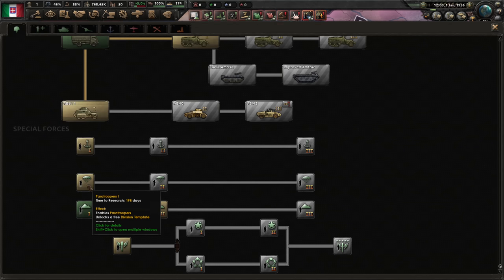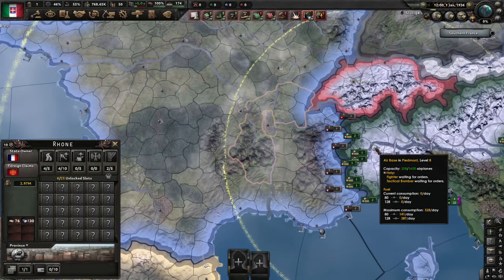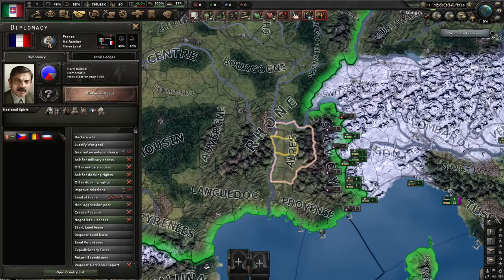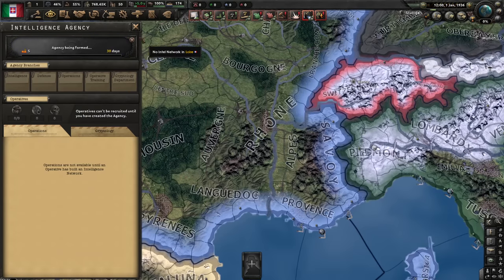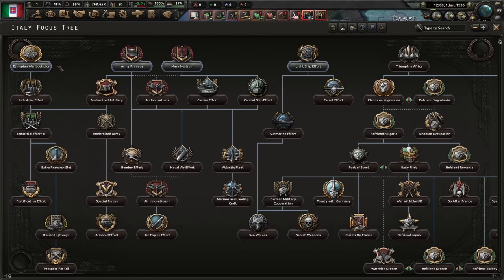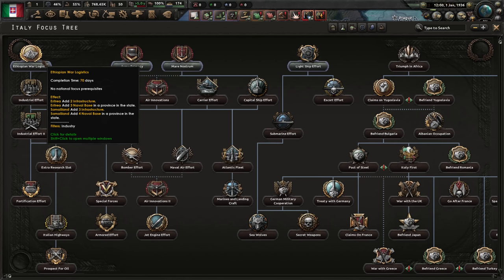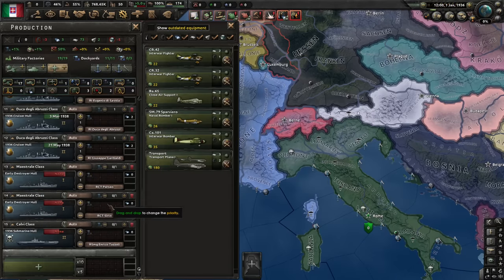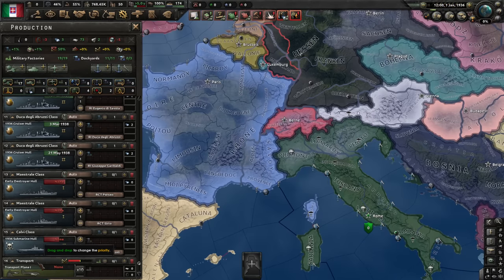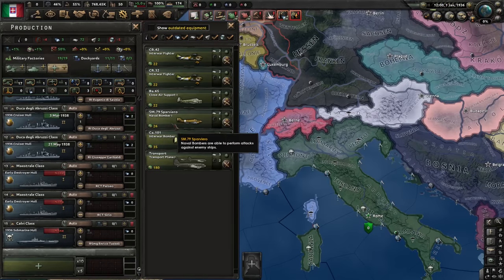It's been a very long time since I used paratroopers. Let's use paratroopers — they can be very effective against France if you have the superior air force. I'm not so sure I will have the superior air force against France but it might work out. Let's also immediately create a spy agency. For the focus tree, let's do Ethiopian war logistics. I could delay the first focus to declare war a bit earlier but I don't think it's worth it.